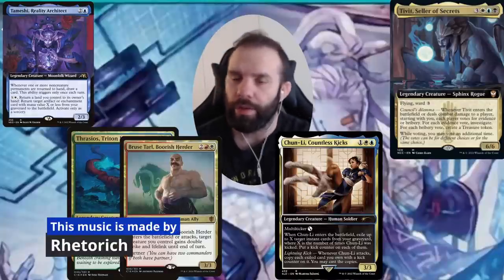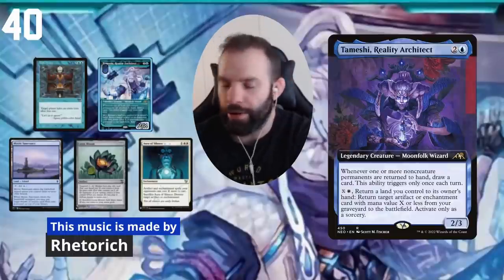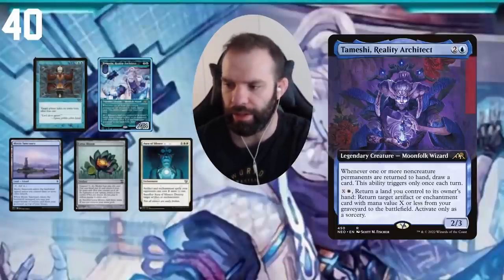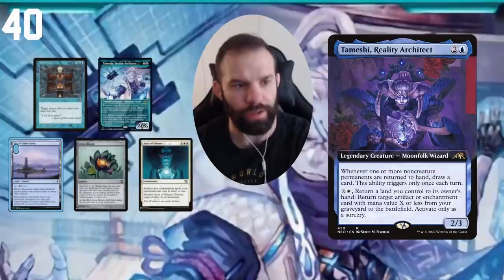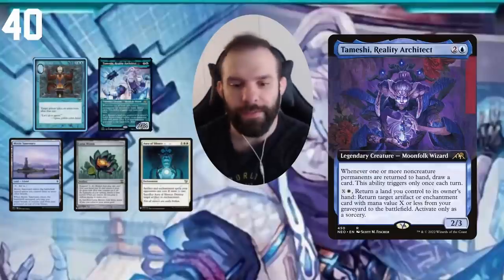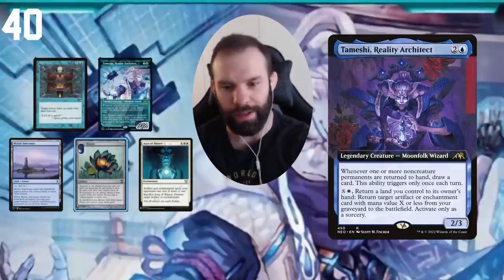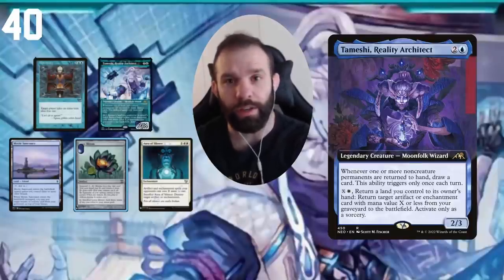Hello and welcome to another video. Today we will be playing some new decks with new commanders to spice things up. The first is a Temeshi Reality Architect brew — a semi-control deck that abuses Temeshi's second ability of returning a land to hand to bring either an artifact or enchantment from the graveyard back to the battlefield. You can do that using Mystic Sanctuary to continually bounce it back and use extra turns to get infinite turns, plus Lotus Bloom and Aura of Silence for control.